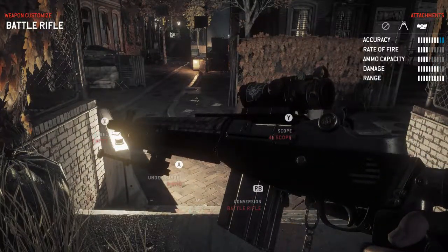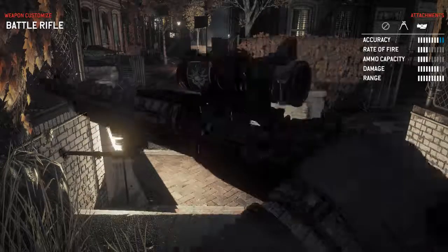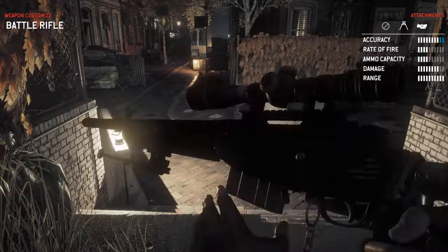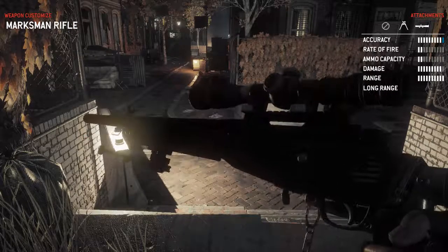You can hit the right bumper — it's called the battle rifle. Hit the right bumper to convert and change it into a sniper rifle so you can reach out and touch somebody. For now we'll run it out.